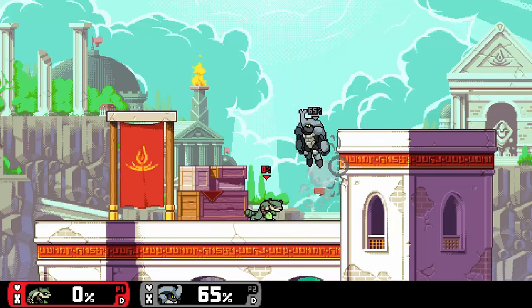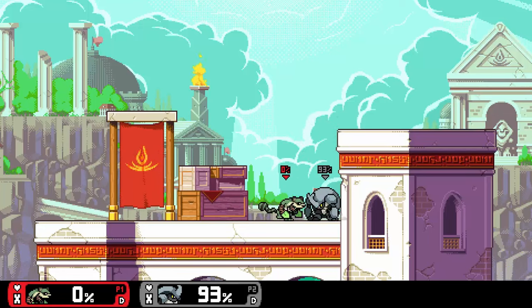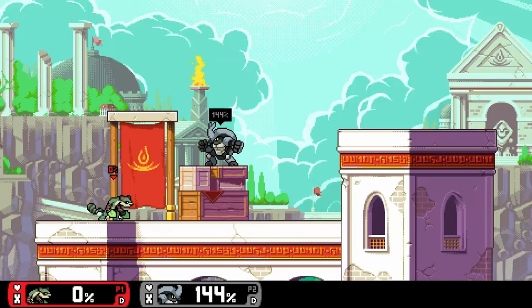Maple's down attack swings out her tail, knocking the opponent airborne. This is a good move to make opponents back off, but I don't find myself using it a whole lot. Maple's up attack spawns two vines on either side of her to launch the opponent upward. This can be used as a good way to start combos, or they can be chained together to make one simple combo.